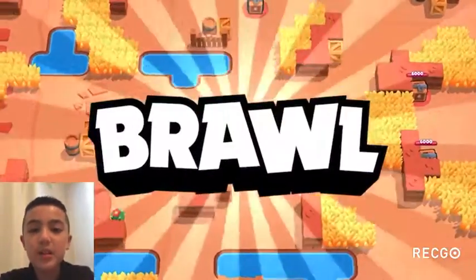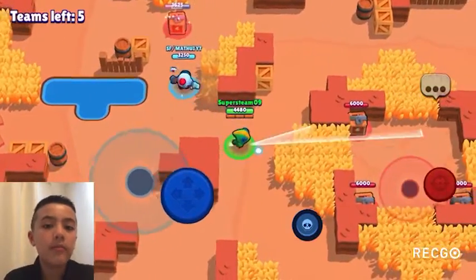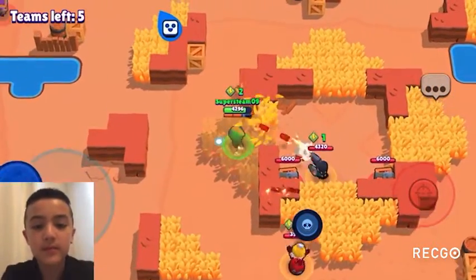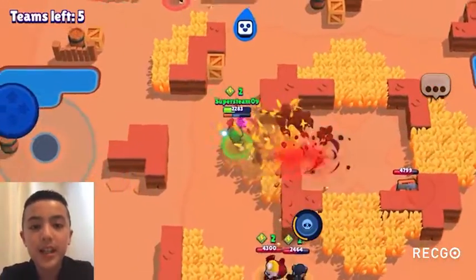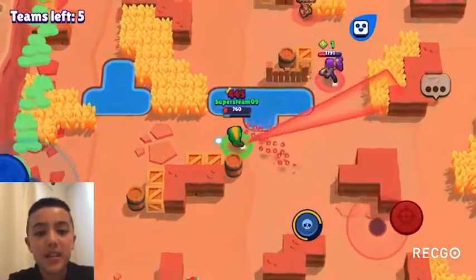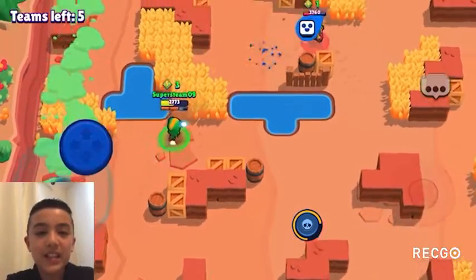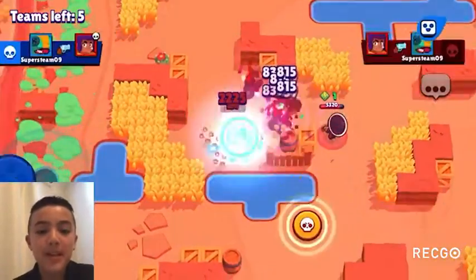At 11 we have Gale, also a new brawler. Gale is really good if you have an organized team, but even with randoms he's still really good with his jump pad, super, and attacks. At 10 we have Penny, gaining one spot. While she's not great in 1v1 situations, she's really good on offense and defense with her turret and either gadget.